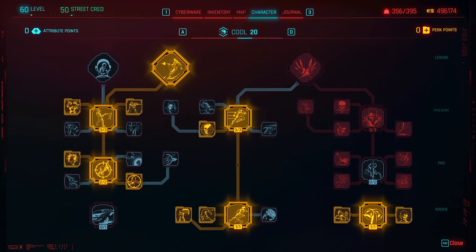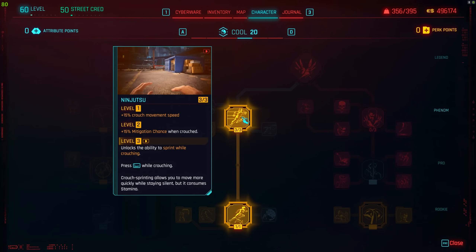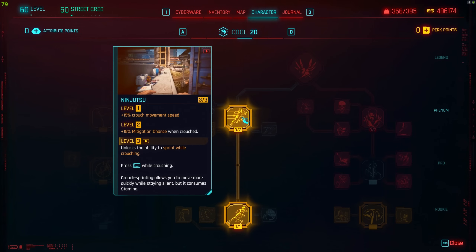As for the middle tree, it basically makes you less detectable and faster while stealthing. It also unlocks a perk called Ninjutsu, which allows you to crowd sprint, which does come in handy, but it does drain a lot of stamina.